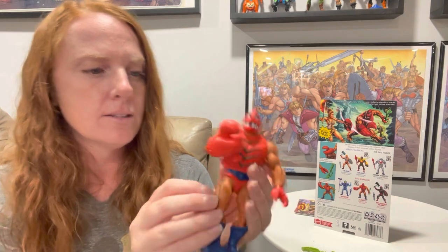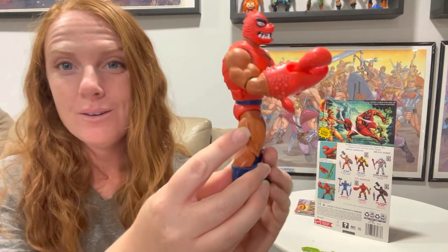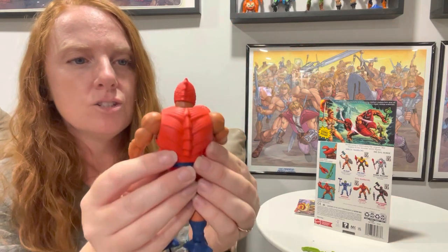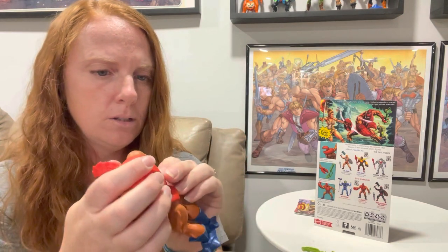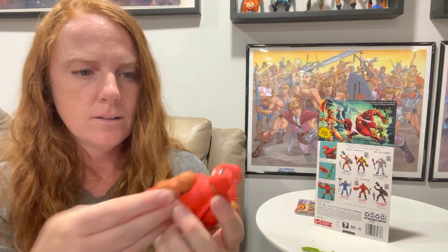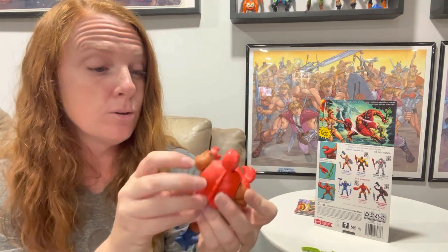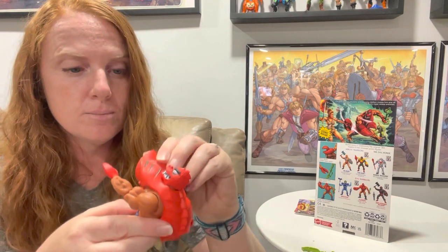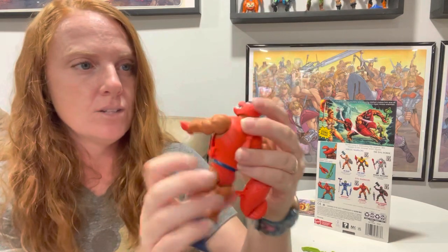His feet are cool, his legs are cool — he's got like these little reptilian-style things on the sides. His chest piece is solid but it does come off; it has little tabs on the side. If you guys are totally new to the Origins figures, these are just like the vintage ones but they have all the articulation. He's just got a regular chest underneath there.